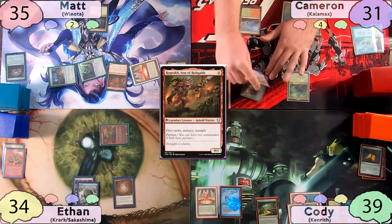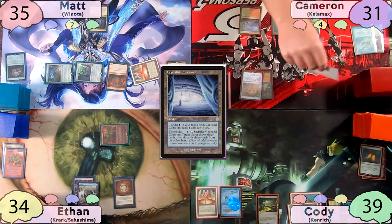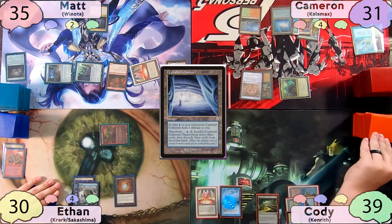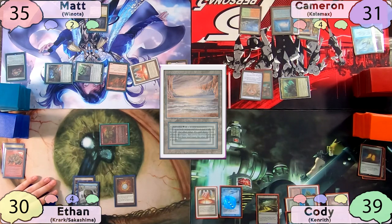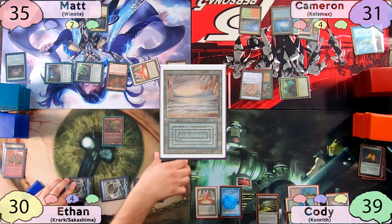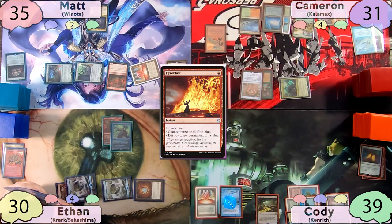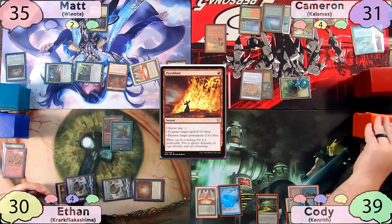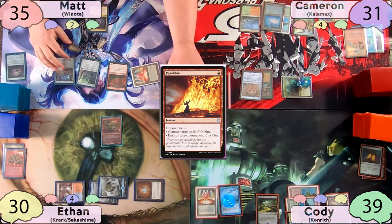Cameron starts his turn with a Cephalid Colosseum, moves to combat swinging Kalamax at Ethan, then passes to Cody, who pays his fish tax yet again — he really wants to keep this thing around. Cody plays an Underground Sea and passes to Ethan. Ethan plays an island and casts Sakashima, but Cameron isn't a fan of two Krark copies on the battlefield, so he Pyroblasts the Sakashima, triggering Kalamax, and both copies of Pyroblast counter Sakashima. Cody draws a card.